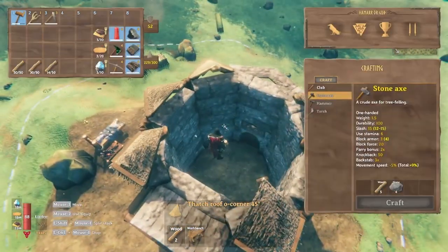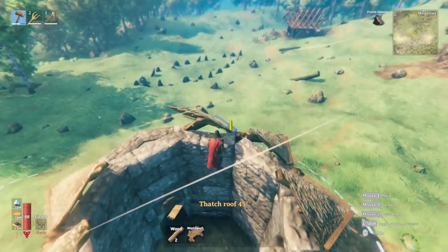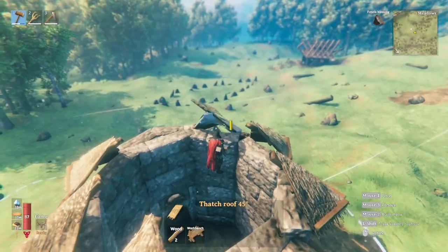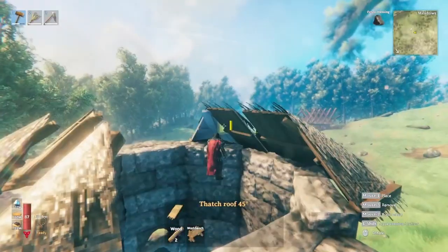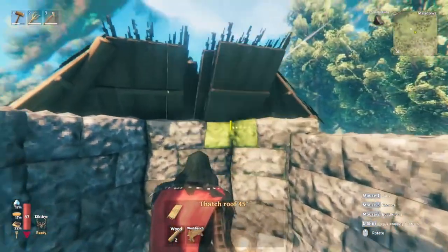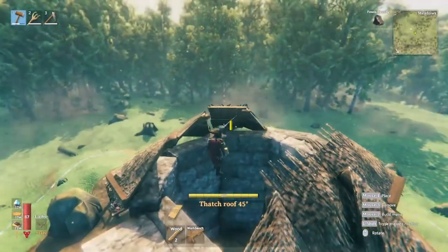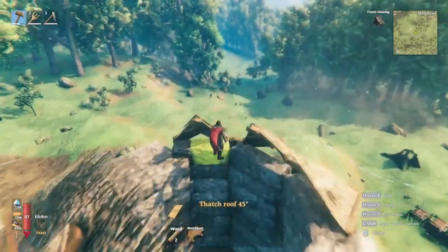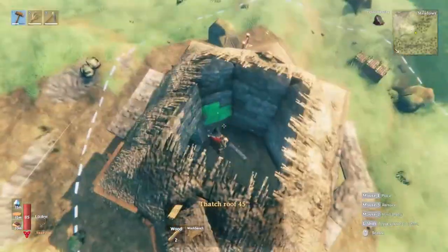The next thing we're going to do is get the thatched roof 45 degree and go across from these corners to the other. There will be a little gap — we can just fill that in. We're going to do the same thing on this side, the front and the back. All right, there we go — we have the first layer of our roof.